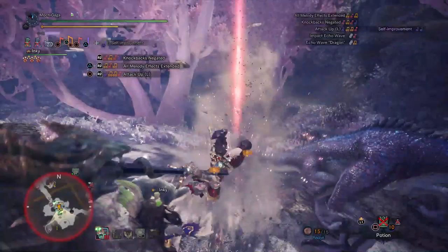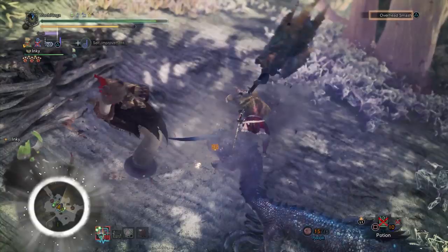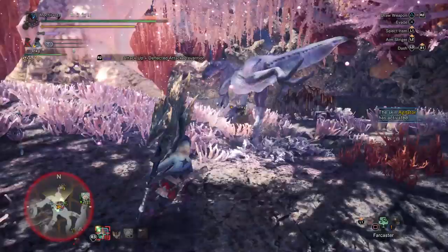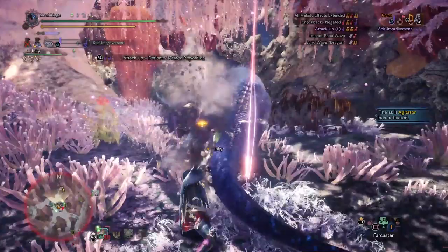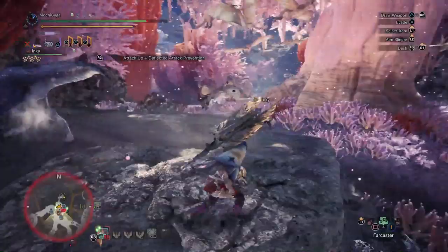Its second Echo ability is also the Echo Wave Dragon, which adds another offensive option to your arsenal. The only problem is that it requires Handicraft to get to white and purple sharpness, and you only get a small portion of both, with purple sharpness being specially piddly. To fix that, you'll need to have the Master's Touch set bonus, which prevents sharpness loss every time you land a critical hit, allowing you to maintain that sliver of purple sharpness longer.